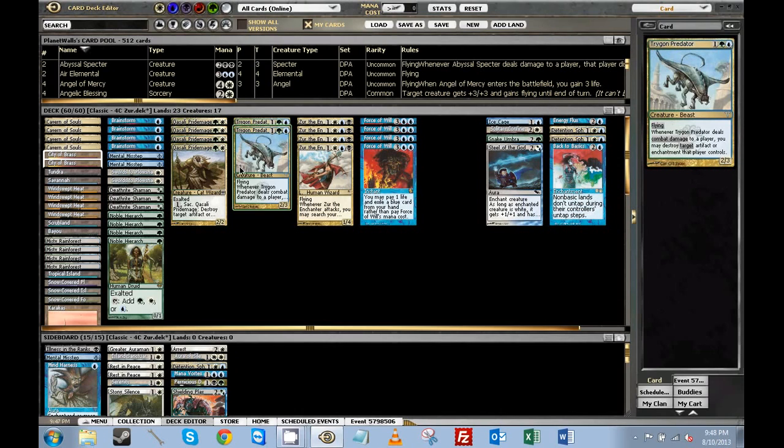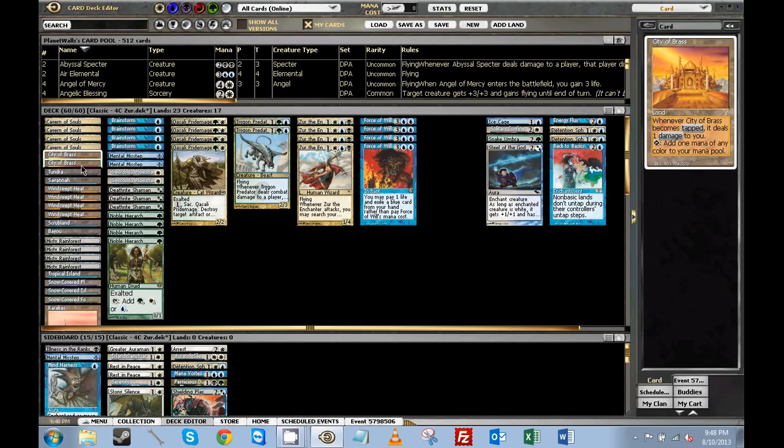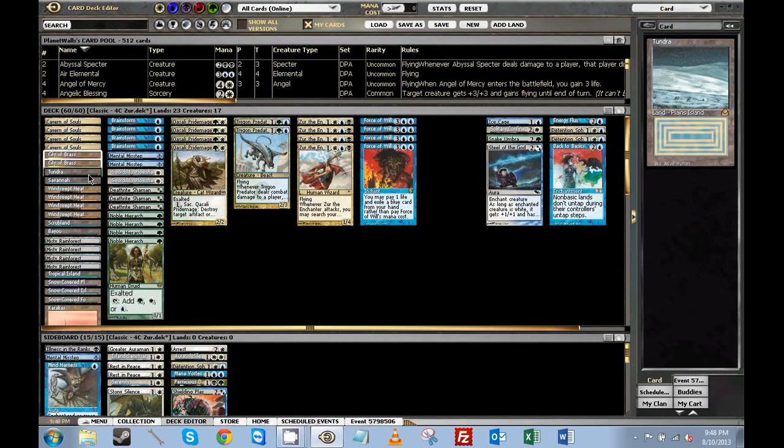Then we have some assorted creatures that actually close out the game or lock up the game in other situations, basically other threats. The mana base has four Caverns and actually two City of Brass. I'm using Chris's strategy from the Invitational. Assorted fetchlands, a Karakas, and dual lands.